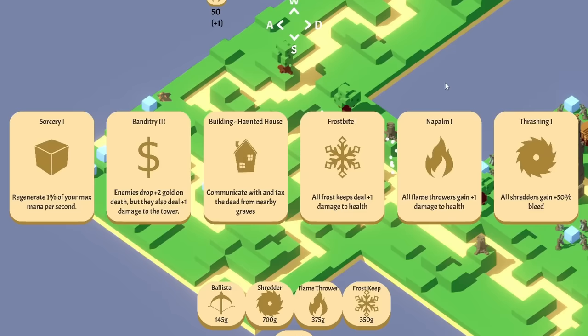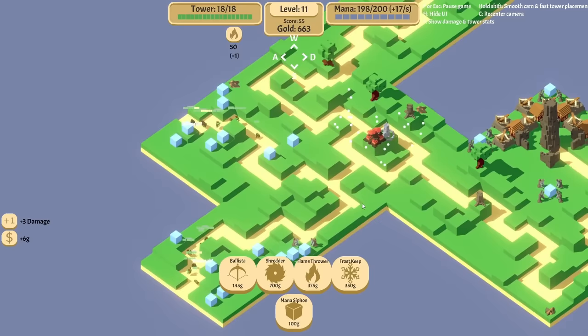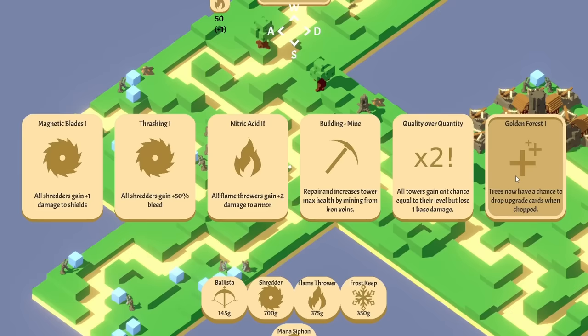Frostbite, Napalm, Sorcery, Banditree times three. Since we've delayed on that top one for so long, let's go down here — more mana crystals. You talked me into it, game. You don't have to talk very nicely, but you talked it into me. Quality over quantity — this is good. Or the trees have a chance. At 50% more bleed, we can do more damage to armor — that's what I'm really looking for, because we're going to upgrade this guy's armor a couple more times, using up all of my coins doing so.